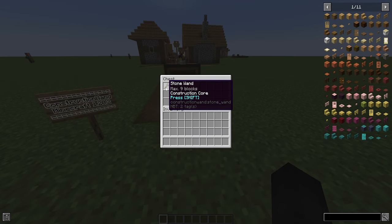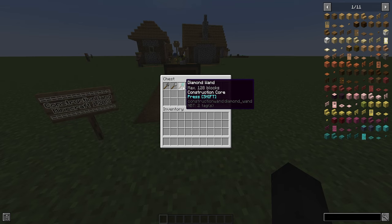With the stone wand, you're only going to be able to place a maximum of nine blocks and the durability will be 131. With the iron wand, you'll be able to place a maximum of 27 blocks with a durability of 250. With the diamond wand, you'll be able to place a maximum of 128 blocks with a durability of 1561. And then finally the infinity wand — you will be able to place a maximum of 1024 blocks at a time.